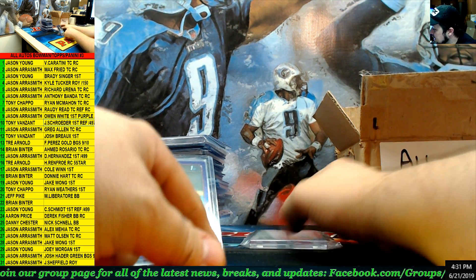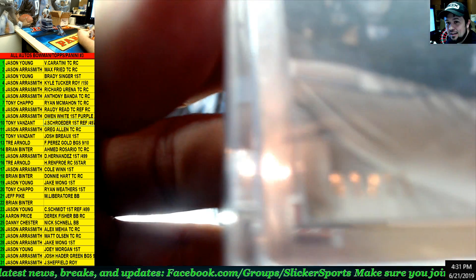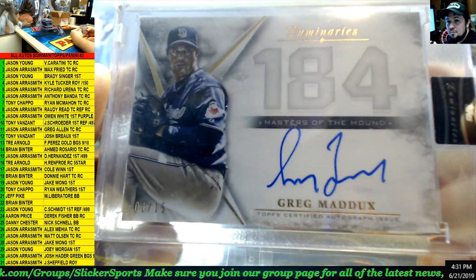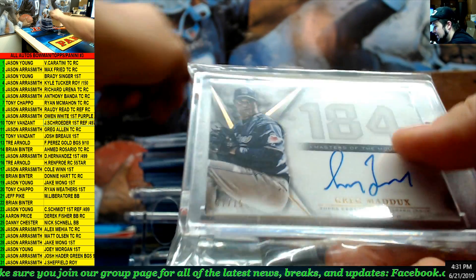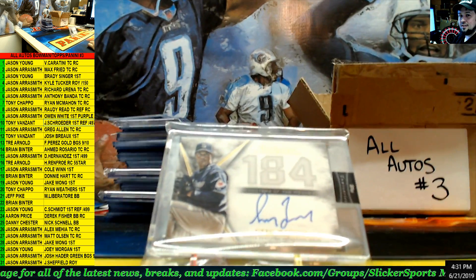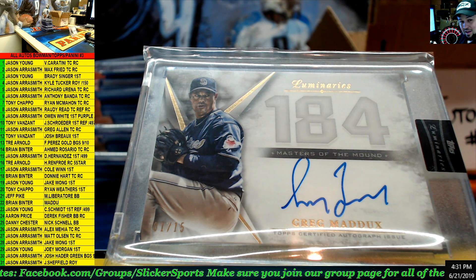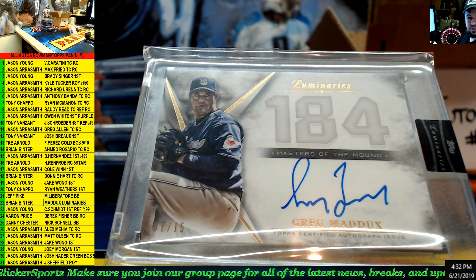And last but not least — Luminaries, Greg Maddux, number 1 of 15. 1 of 15 Greg Maddux in the Padres uniform, Masters of the Mound. Going to number 22 — Brian Binter, nice hit Brian. Greg Maddux — that's 1 out of 15 redemption. Look those up — they're pretty expensive.